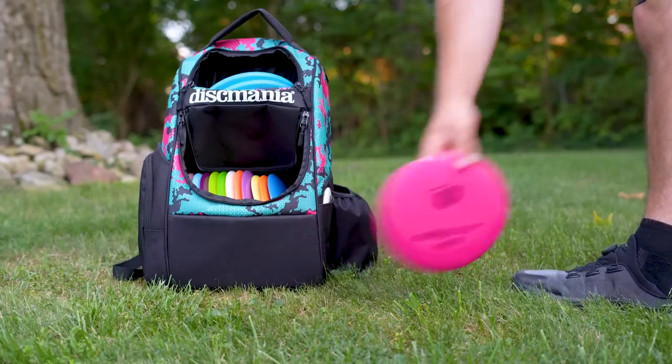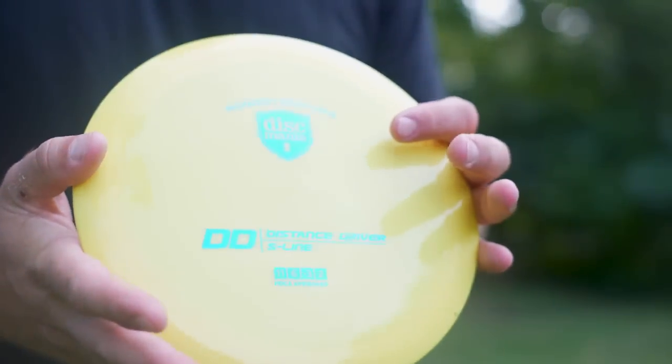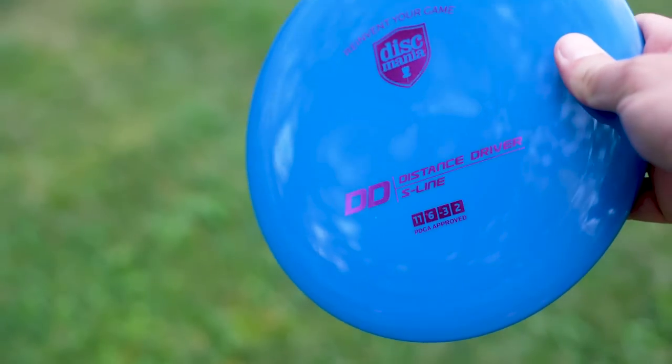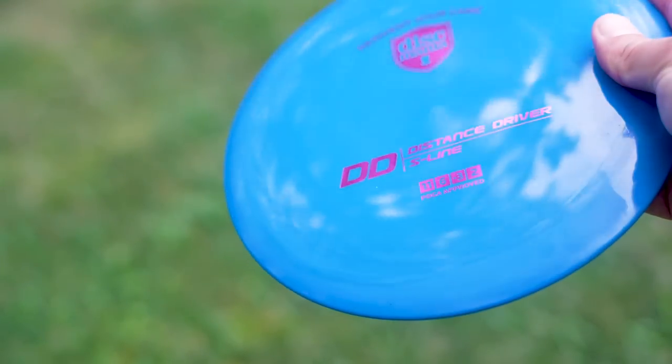Personally this disc is going to be more of a backhand roller option, or on the forehand — which doesn't have as much torque as my backhand — it's going to be a great little stand-up from a hyzer option, watching it go straight or turn for the entirety of its flight. For people that aren't throwing as hard, this could be a new long-distance max distance driver. If you struggle turning over an Enigma or a DD3, you might want to try one of these. It kind of reminds me of a longer, faster Essence.